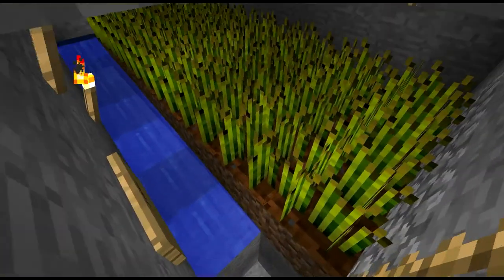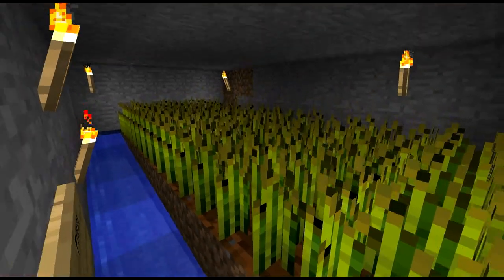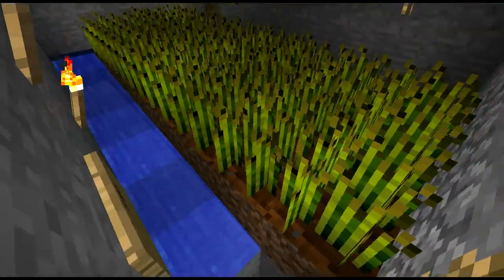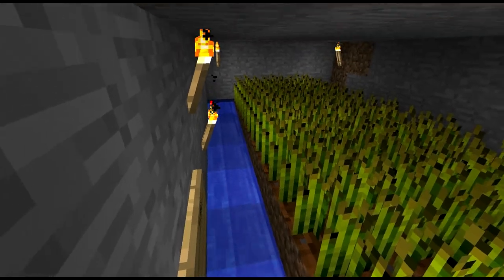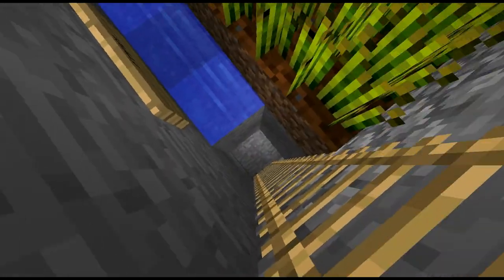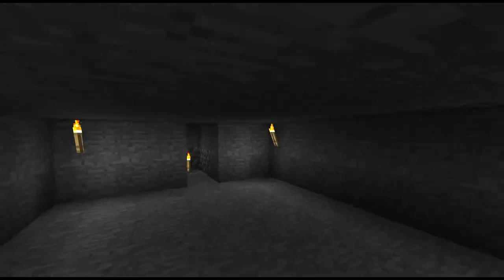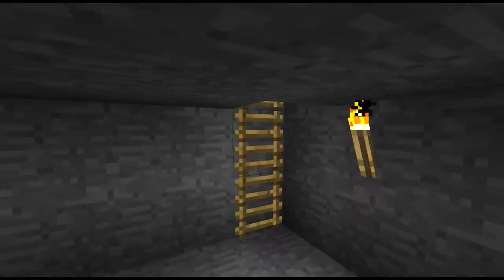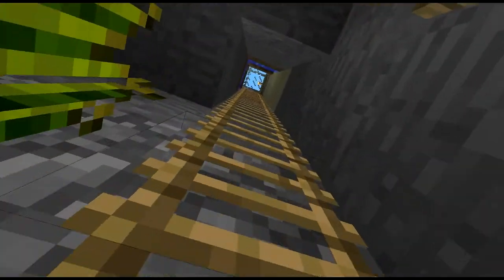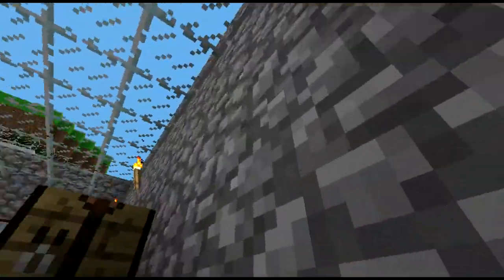Down here we have a farm. I believe this one is meant with the water flowing as it is to dump water in the back and wash the seeds and wheat over here, so everything comes on down and it's easy to collect from right down here. Down here he's not finished, but that's okay — there will probably be future SMP weekends for him to join in on and have some time to finish all that up.